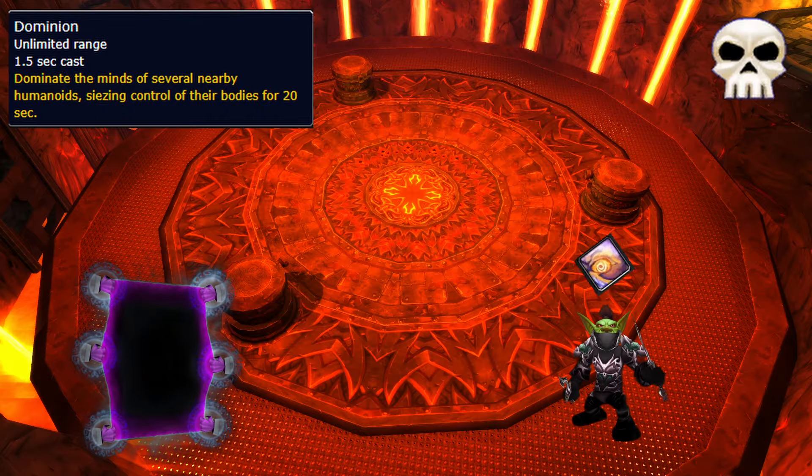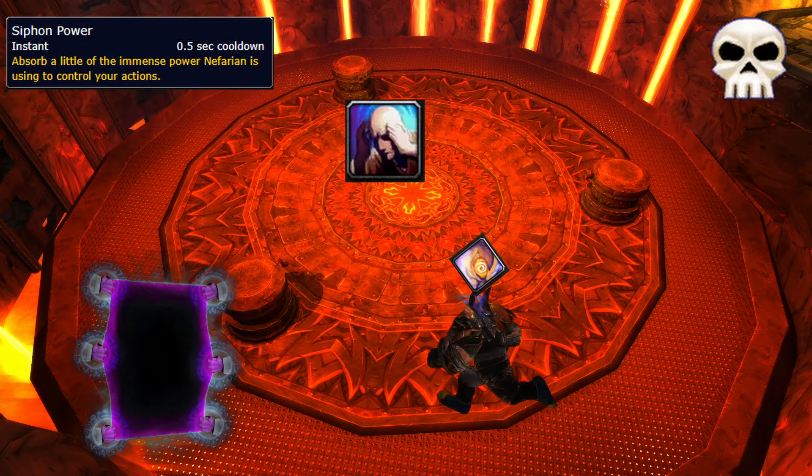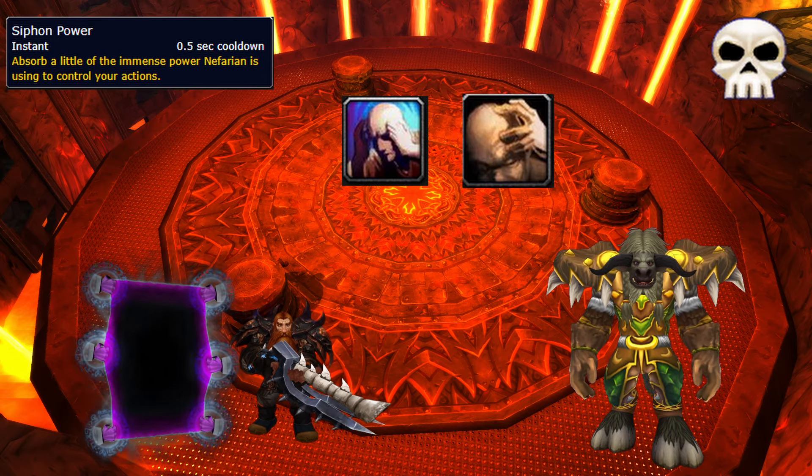On Heroic, he mind controls 5 players, making them walk towards a portal that kills you if you reach it. Spam your stolen power for a nice buff, then break free just before you reach the portal. Healers can break out straight away, as the buff isn't great for them.